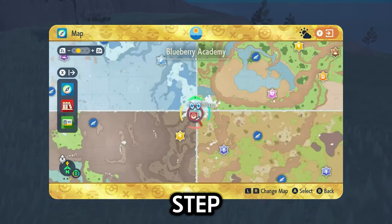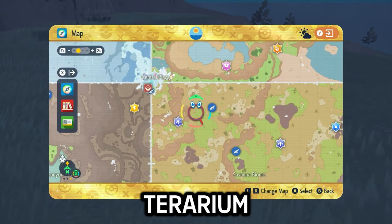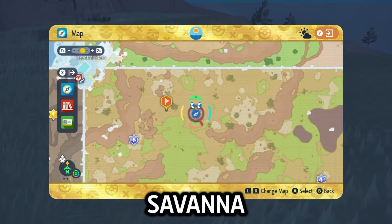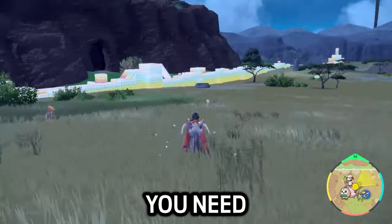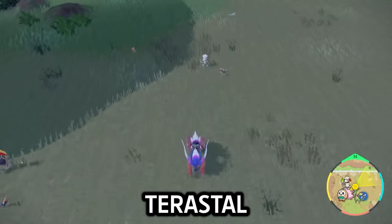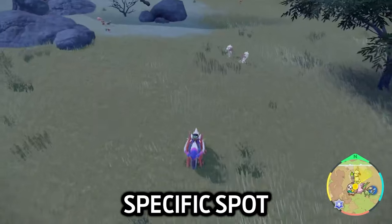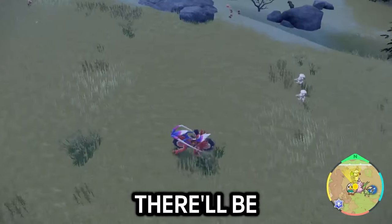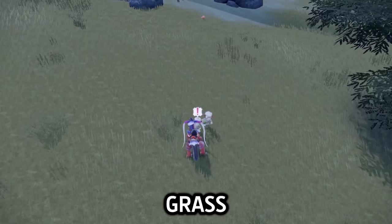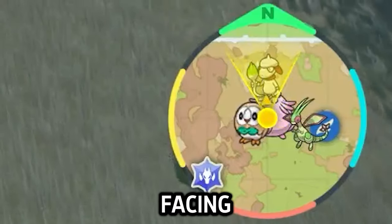Third, you need a Pokémon that has the move Trick. The first step of the plan is to go to the Savannah Biome in the Blueberry Academy's Terrarium. You need to head to a very specific area, which is the tree just west of Savannah Rest Area 2. When you make your way up there, you need to find a Wild Smeargle. I haven't tested it, but I don't think the Wild Terastallized Smeargle works, so just try to ignore him for now.